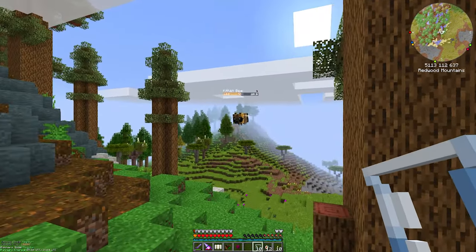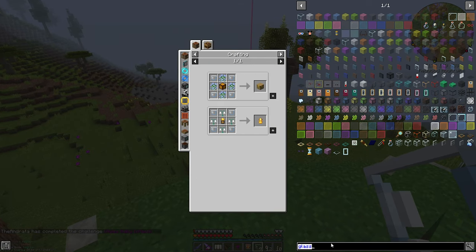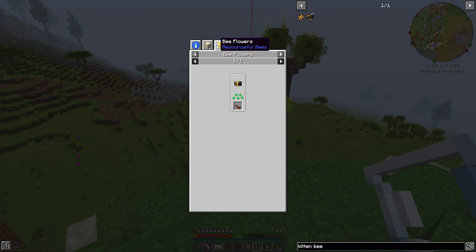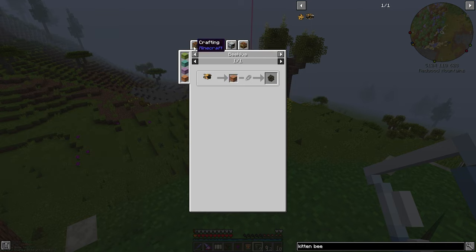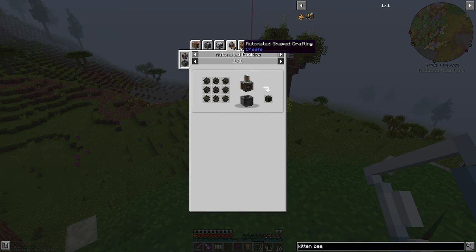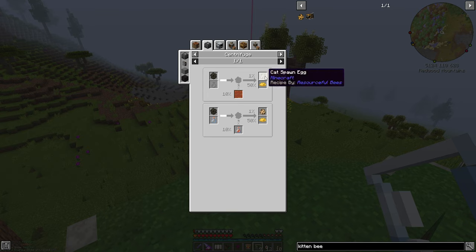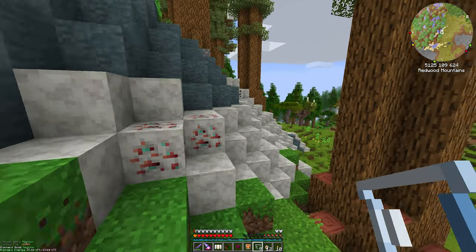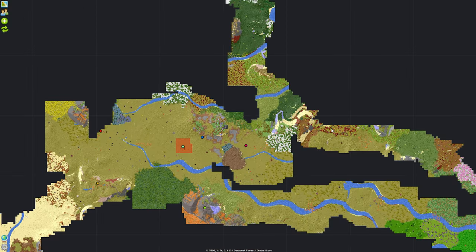Hey, we have a bee — our first bee! What kind of bee are you? A kitten bee. You make catnip honeycomb, which can be centrifuged into — oh, a cat spawn egg! 1% chance for a cat spawn egg and 50% chance for some beeswax. So it does make cats, I guess. Cool. Let me go and try to find us... where was that seasonal forest? We have a long way to go still, so let me cut here and find some bees — as we find them I'll pop back in and let you all see what kind we get.